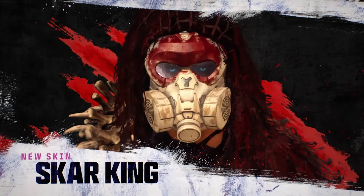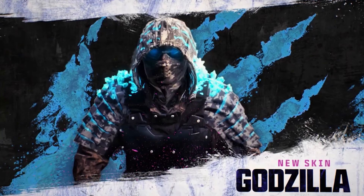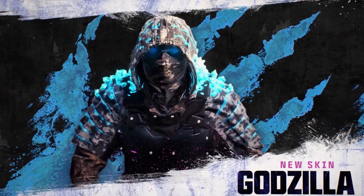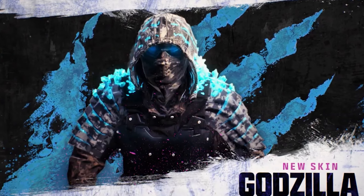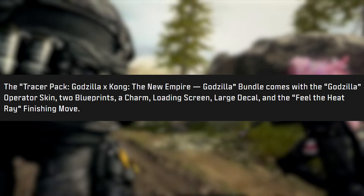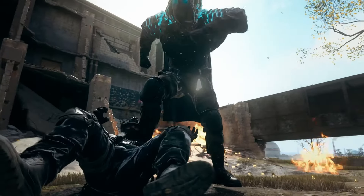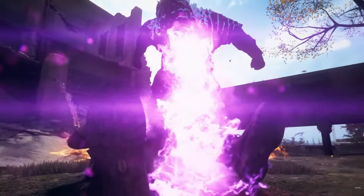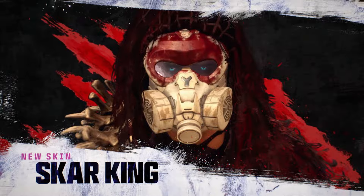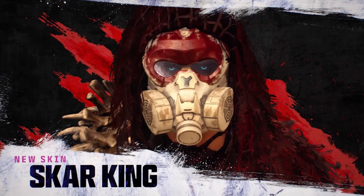Still a cool little event — a week-long XP progression event. The actual operator skins themselves are pretty fire. The first one is the Tracer Pack Godzilla Kong: The New Empire Godzilla bundle, which comes with the Godzilla operator skin, two weapon blueprints, a charm, loading screen, large decal, and the 'Feel the Heat Ray' finishing move — which is so cool — as seen in the gameplay trailer.